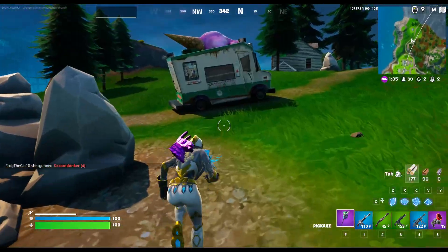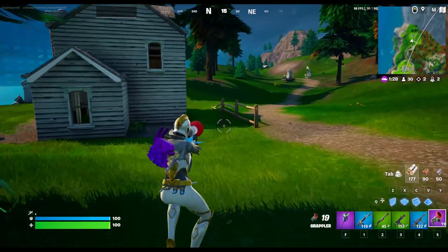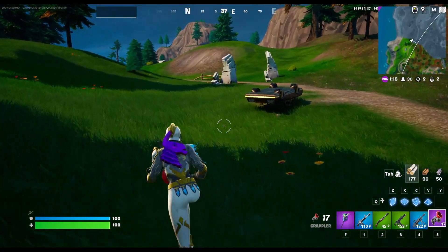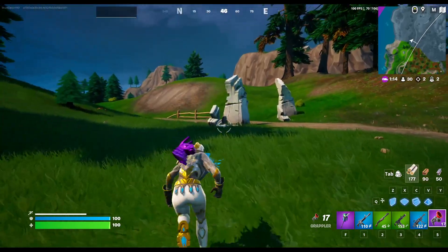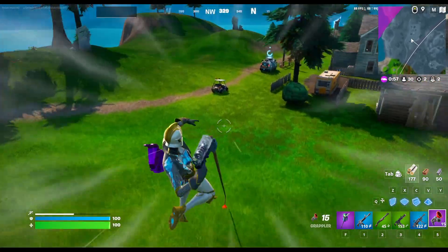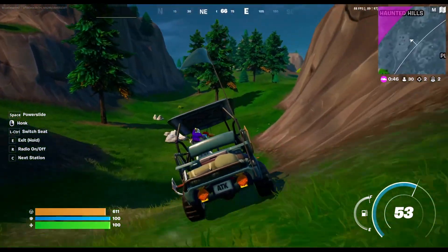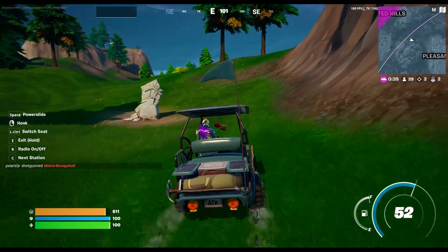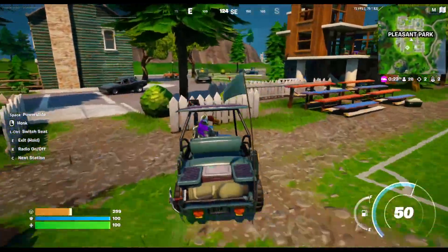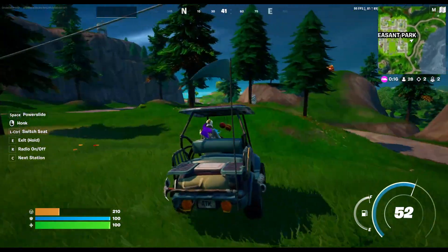Ice cream truck! It's not invincible — I think the invincible one was actually at Retail, if I'm not mistaken. Somebody flipped their car. That wasn't there before — that's a new thing. I don't remember these rocks. Haunted Hills. I'm taking this golf cart — I don't care what you guys say. The golf cart has a radio, even — that's awesome. Time to go to Pleasant Park. There are 29 people left already. All these older car models — it's crazy.